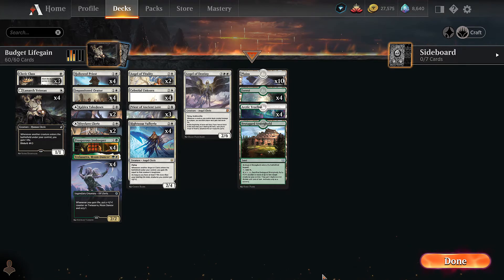We aren't using rare lands — we're using basics and snow duals. The weakest part of this deck without question is the mana base, but besides that the deck is actually very solid and we can win against top meta decks. Definitely worth considering if you're looking for a new deck to play, especially if you don't have a lot of wildcards. With all that said, let's play a few games.